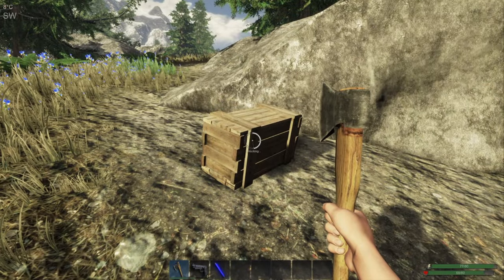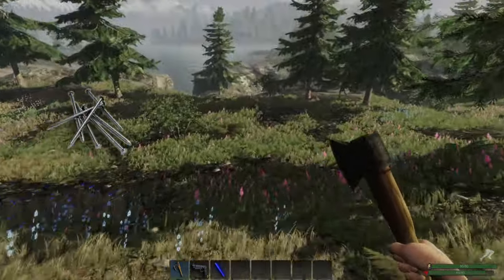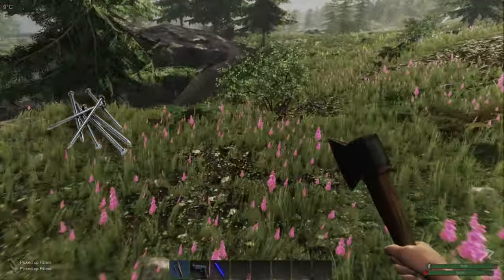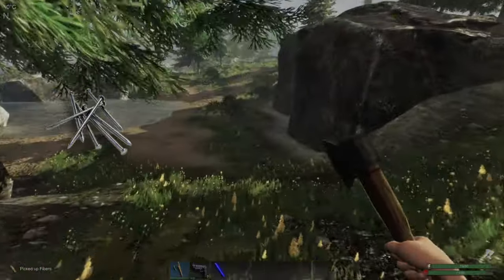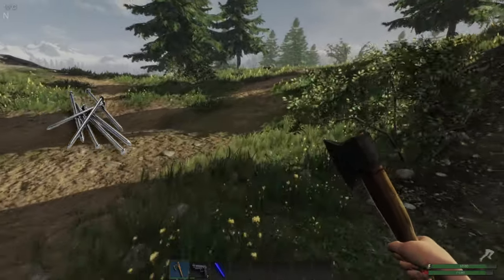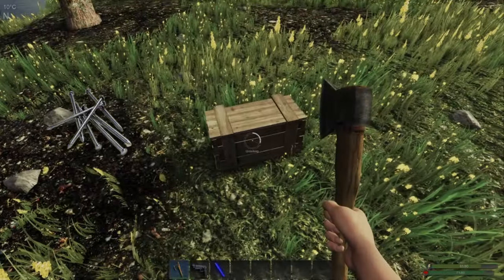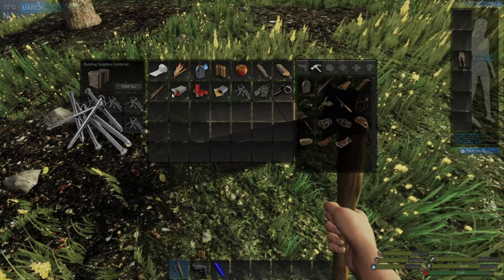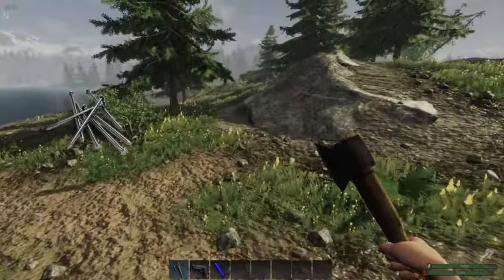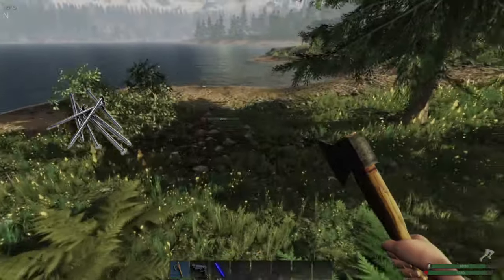The three main resources to focus on are nails, fibre, and wood. In early game, nails can only be found in the various chests dotted around the map — you're going to need a great amount of them for day one, which means running around searching as much as you can. To spot chests more easily, get onto some high ground and scout your surroundings — you can see them from far off. Just make sure not to jump down from a height or you'll die or break a leg.